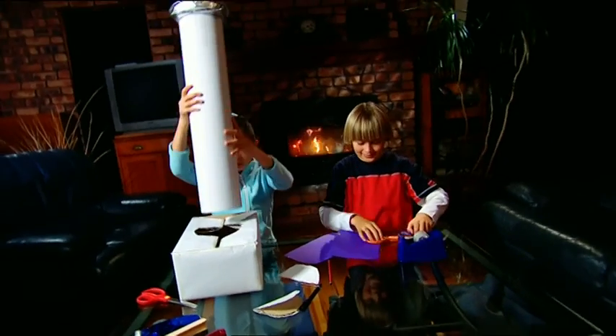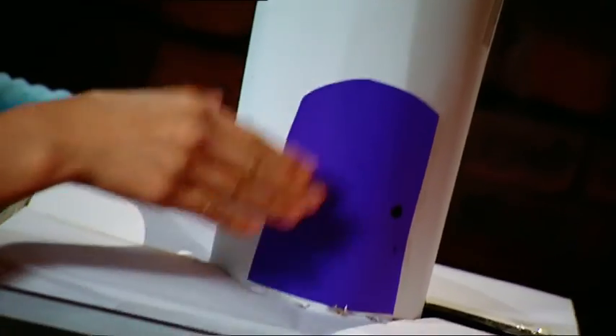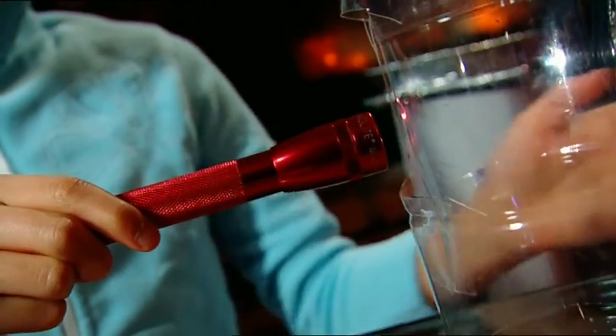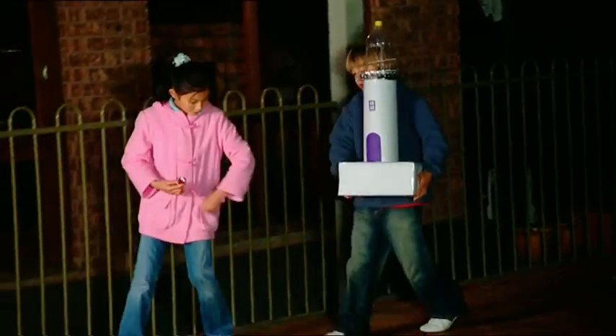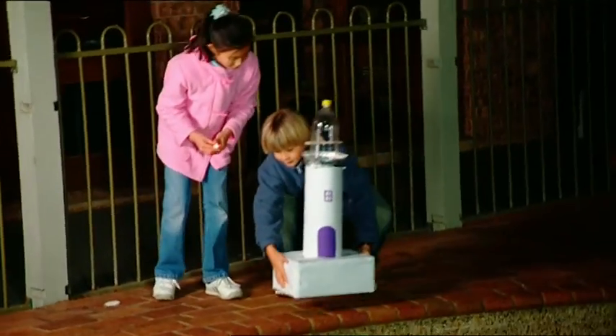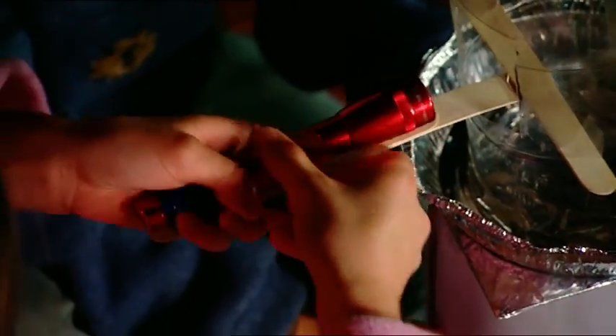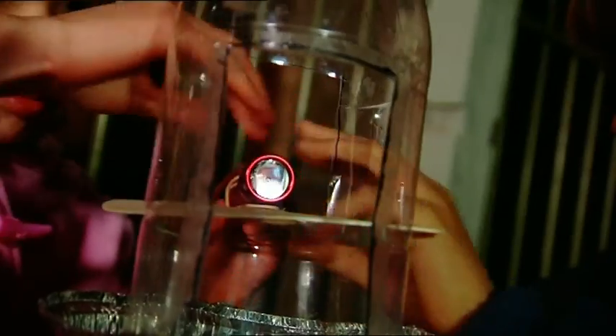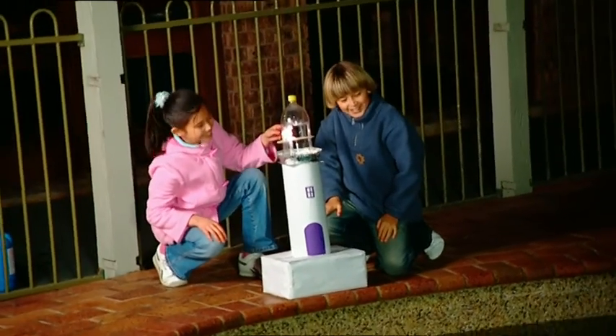Carrie-Anne is working on a light trick of her own — she's building a lighthouse. We're almost done. Now time to put the light into our lighthouse. Now for our light beam — we shine it from the back here and out to sea here. Lay the torch in our handy bracket and hold it tight with rubber bands. Turn it on and yes! It works!